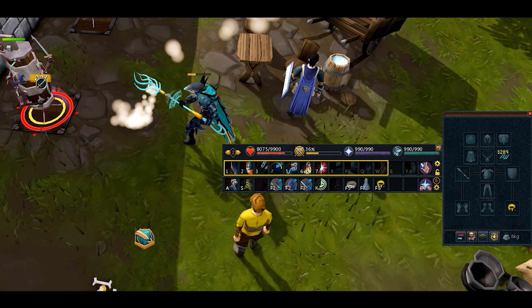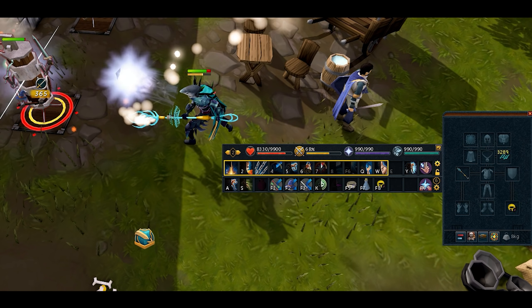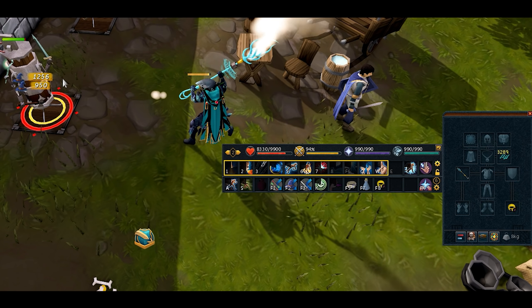Remember: after drinking your Adrenaline Potion it goes on cooldown for two minutes, so you can't do this every single time. You'll have to wait for the cooldown before doing it again. However, while it is off cooldown, you'll be able to drink it and reach your threshold abilities a lot quicker.